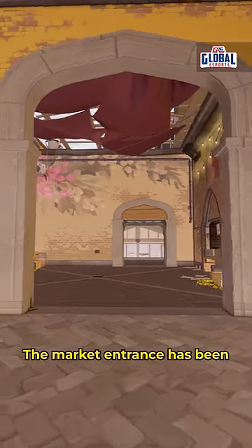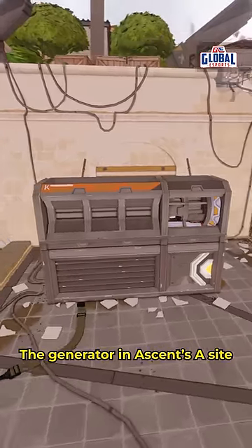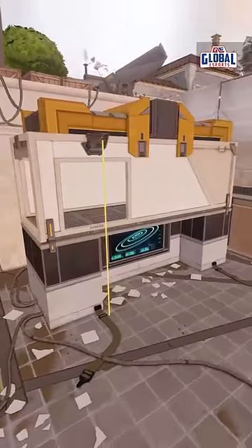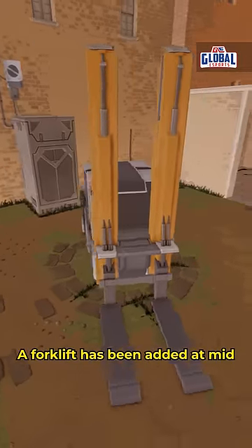For the mid entrance going to the market, it has been replaced by the A-side generator. The A-side generator has been replaced by the Icebox B-side tower. And finally, in the mid, they have placed a full forklift in the middle.